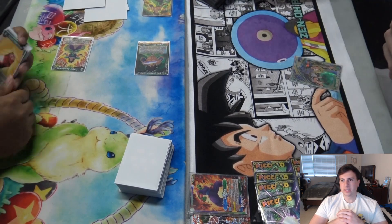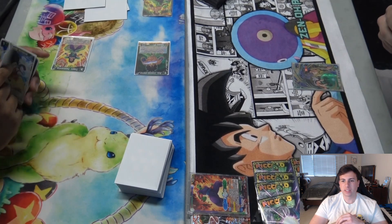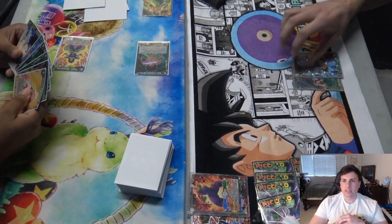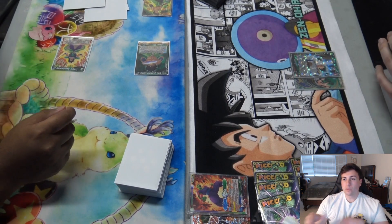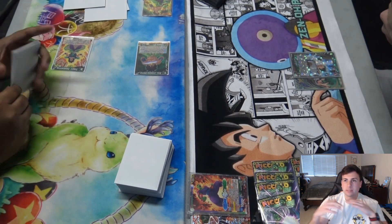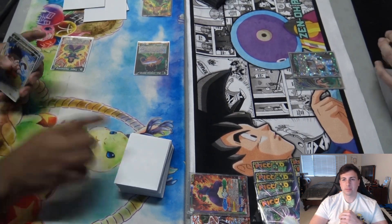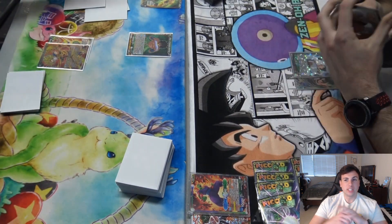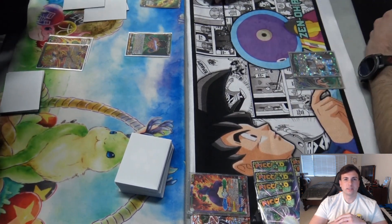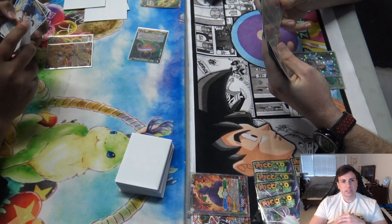I'm doing the Piccolo ability and at this point I'm just trying to dig for Android 17s, because in this matchup I'm primarily going to be playing defense. I also want to make sure I only have green or blue-green energy available because of that Cell Kamehameha — that card is pretty huge, and if you have any non-green energy you're not able to steal a card from it. So I pass back to him with my two energy open.